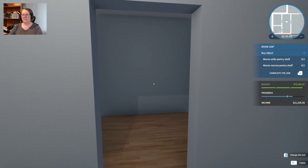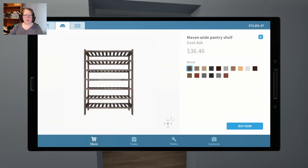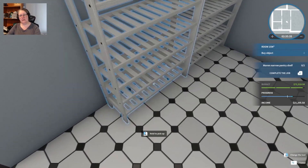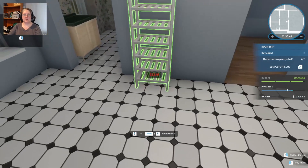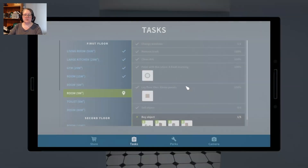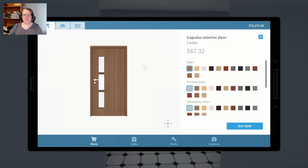We need a maven wide pantry shelf by two and a maven narrow pantry shelf by two. Give it some nice white wood to make it look clean — two wide ones, so let's pop them here. We want two narrows as well — one and two. A Capulous interior door — the Christmas door is white, so we're going to go white on this door as well just to match.